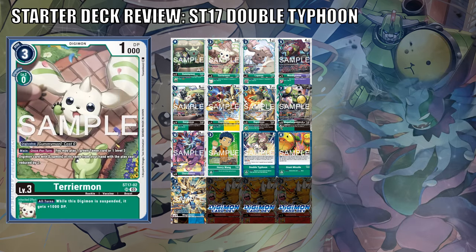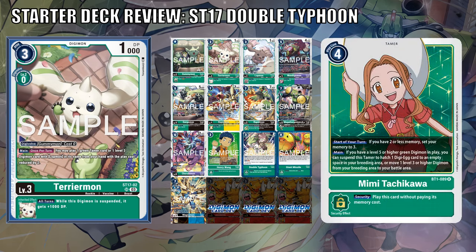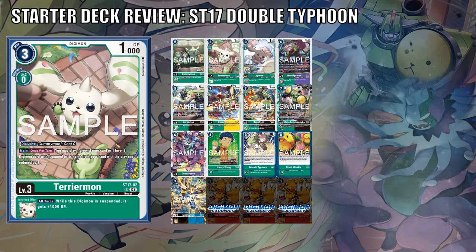For Level 3s, Terriermon also makes its return, and is the first to debut as a Digimon that can Digivolve with a special black box text from Gummymon. Main, once per turn you may play one green tamer card or one Level 3 Digimon card with Lotmon in its name from your hand, with the play cost reduced by 2. This Digimon is immediately going to be a staple in a lot of green decks moving forward — being able to play one tamer for a reduced cost of 2 is crazy! Combine this with Tanemon from BT11, that's a free draw replacement when the green tamer gets played. It has an inheritable effect of all turns: while this Digimon is suspended, it gives plus 1000 DP. Attacking suspends it and you get the buff, and when you block, you get the buff. Easy value — I love this card!